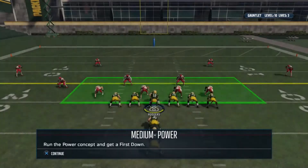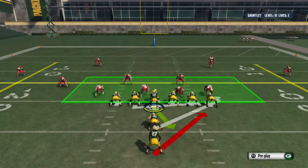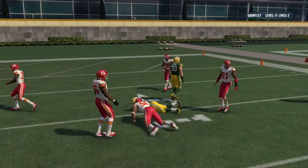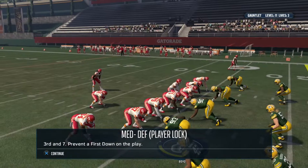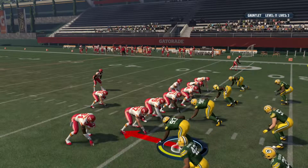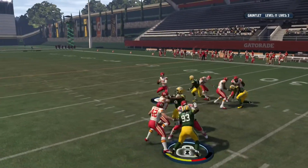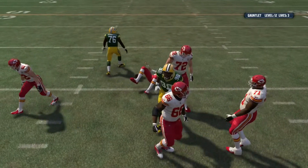Run the power concept and get a first down — that's a little different. Got it. Third and seven — prevent a first down, player locked. Who am I? Who's Boyd? Player locked — can't get it. I'll take a computer sack.